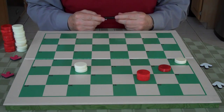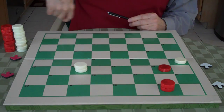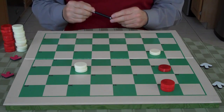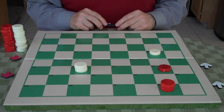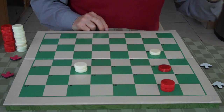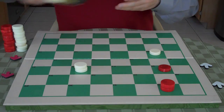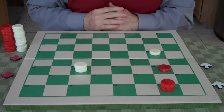Both players agree on a draw. Just to show you — say for example if red goes here, white is going this way, so he doesn't have to exchange. He just goes 20 to 16 down here and it's a draw from there. Checkers is fun. It was fun in 1877, and it's fun in 2015. Thank you for watching this video, and I hope you enjoyed it.